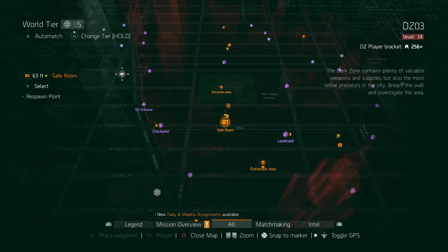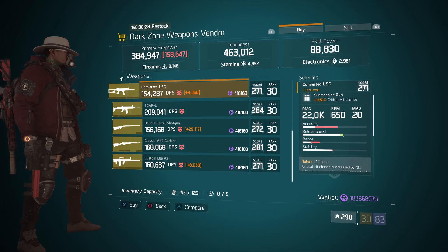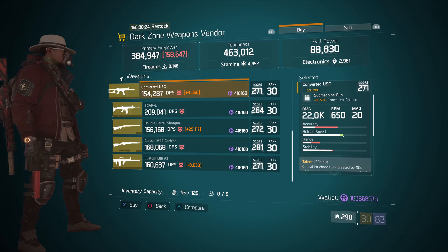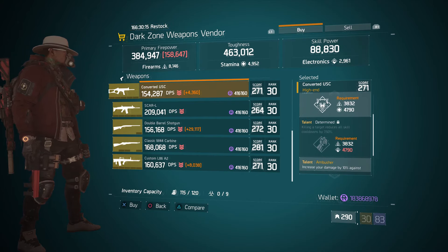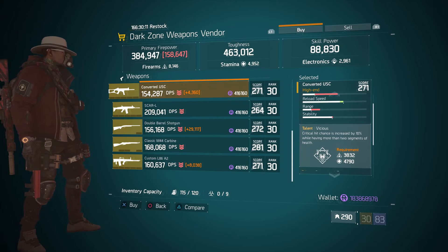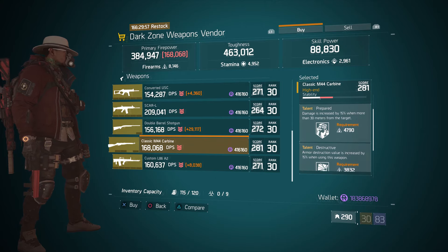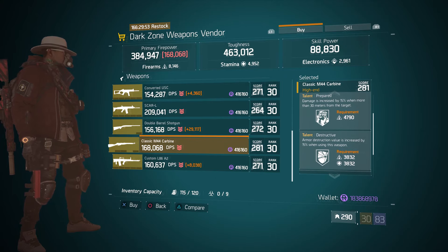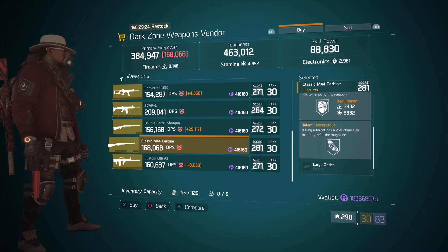For our next gear items, we're going to head over to the DZ3 safe room. The dark zone weapons vendor has a Converted USC — if you don't have anything better than a house and don't mind running this for some PVE missions, you can try this out. Gear score is 271, 18.50% crit hit chance, and the talents are vicious, determined, and ambusher. I would roll up that determined and probably put deadly. Also here we have a Classic M44 Carbine with gear score 281, 164% headshot damage, and the talents prepared, destructive, and meticulous. I would probably put brutal where meticulous is on this sniper rifle.